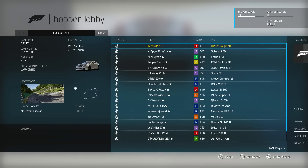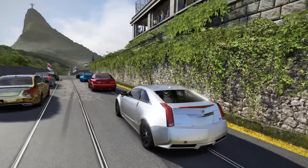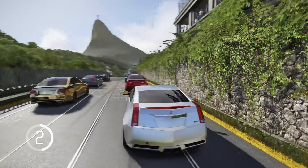Alright guys, we're back and it's time to test the CTS-V Coupe online. The track that got voted in was the Rio de Janeiro mountain circuit. We've got a pretty good sized lobby here — tons of different cars. We've got a freaking Gurkha in here, all the way up to a 2015 Camaro, an S13 Silvia, somebody's in an Audi R18 E-Tron — I don't know why they're in that in a drift lobby. We've got a gold AMG Mercedes, an M3 in front of us, and a 350Z.